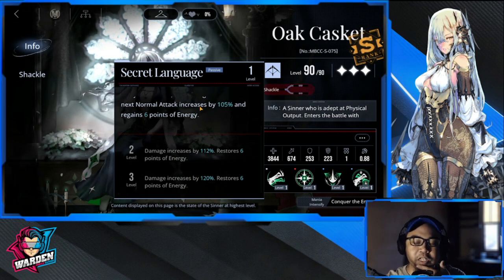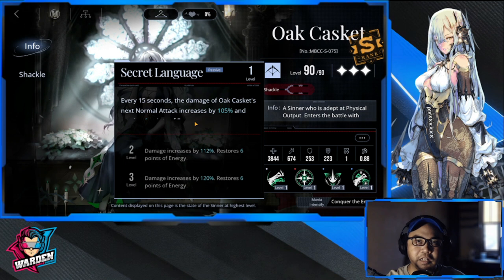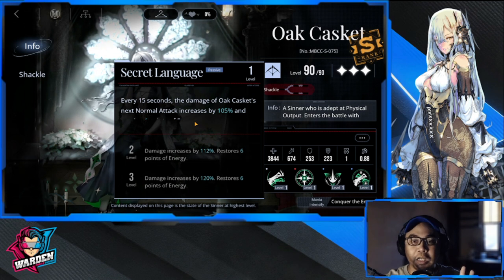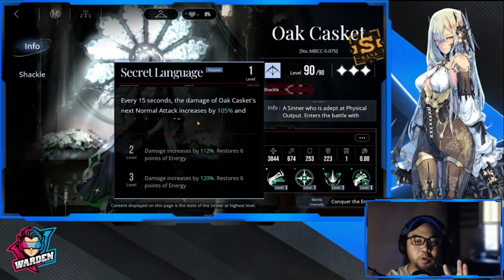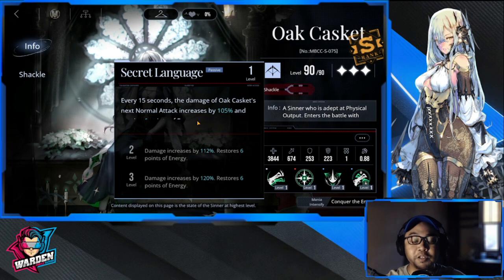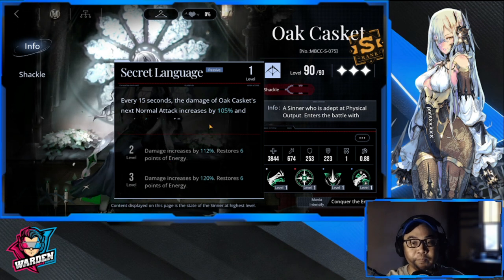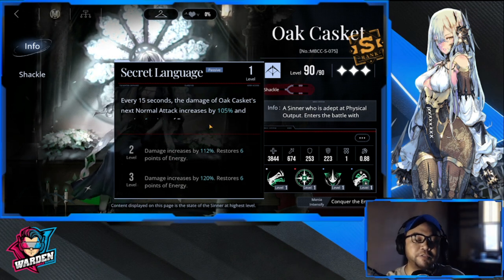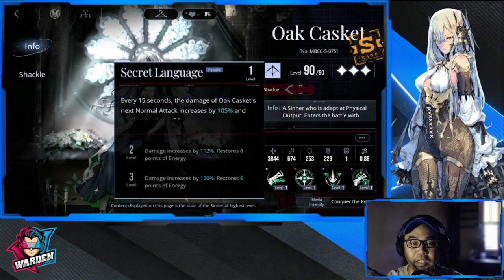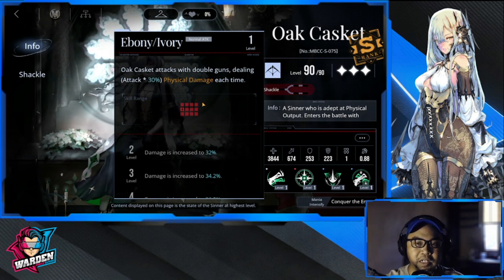At first glance her kit is similar to Langley in terms of damage, but her mechanics are quite unique. She doesn't have core break, but the damage she can deal is going to be massive, especially if you level up her skills. She'll be fun to use and will complement Langley in your lineups — both of them together is going to be ridiculous. Her attack has a slightly shorter range than Langley, just something to consider.